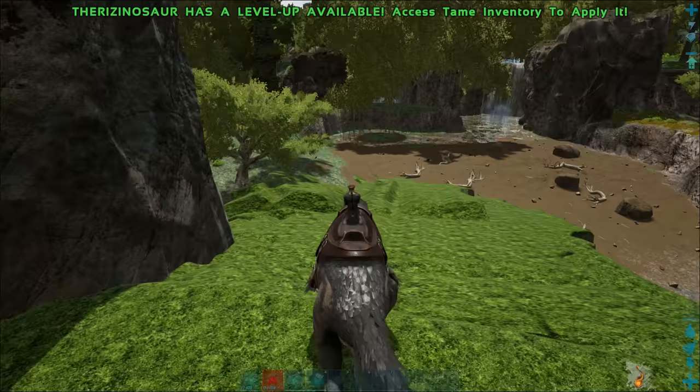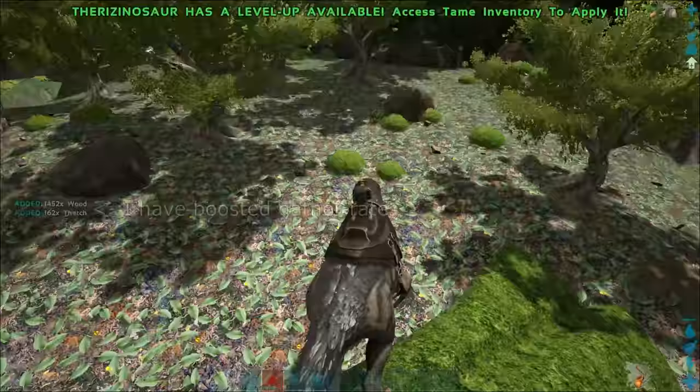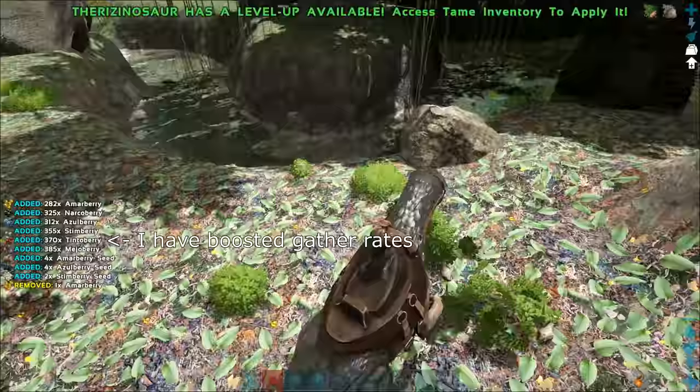The therizinosaur is an exceptional gathering dino — each different attack gathers a different type of material. Their primary attack harvests wood and meat in great quantities, with lesser amounts of thatch, hide, chitin, and silk from a corpse. Their secondary attack harvests fiber and silk from bushes. Their crouch attack harvests berries and seeds from bushes, and hide, chitin, and silk from corpses.